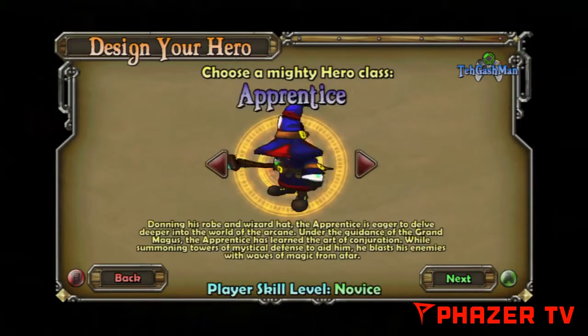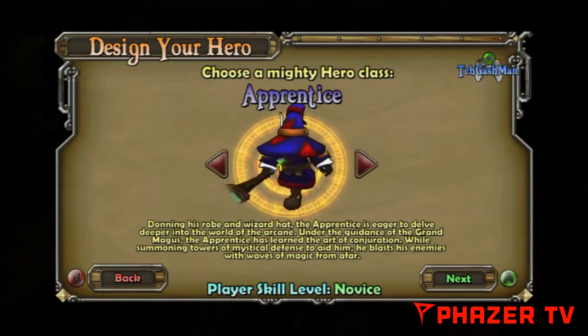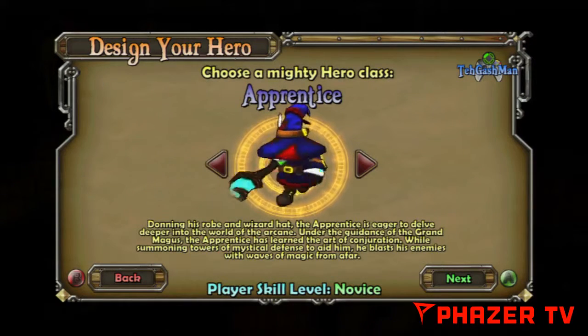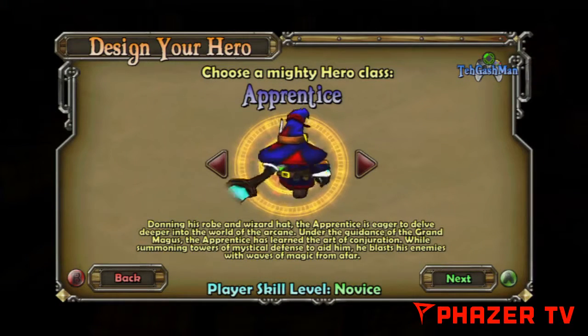So first of all, what should we start with? Donning his robe and wizard hat, the apprentice is eager to delve deeper into the world of the arcane. Under the guidance of the Grand Magus, the apprentice has learned the art of conjuration, summoning towers of mystical defense to aid him, and blasting his enemies with waves of magic from afar.